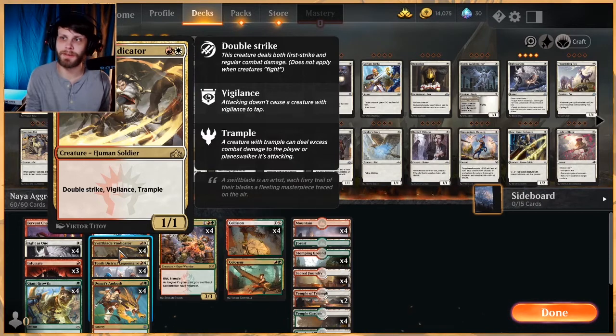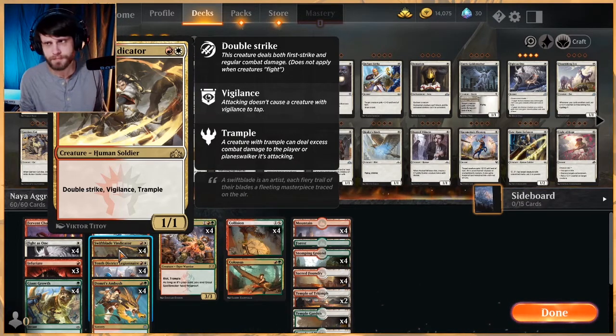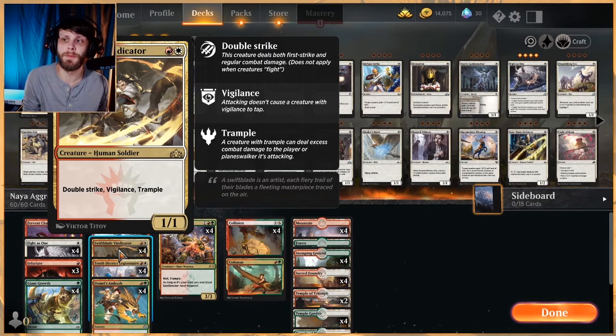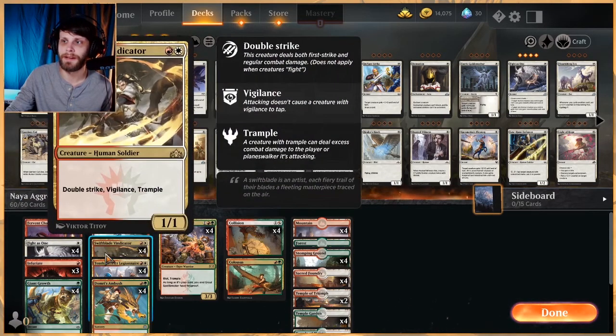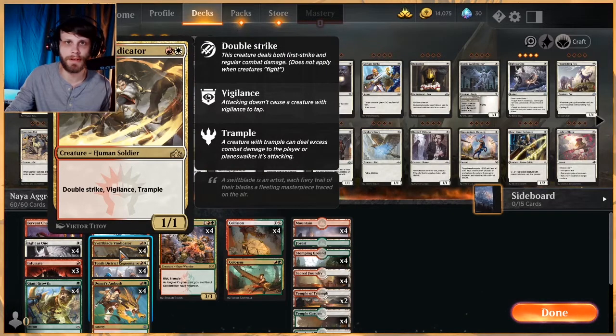Swiftblade Vindicator is in here as well. This is a card I haven't played with a ton, but I actually really like it. It's a 1/1 for 2 — sounds kind of bad — but it has Double Strike, Vigilance, and Trample. A little insane. While this does not have haste, which is very key in this deck, it does get through for quite a bit of damage. It's a huge, huge target. You pump this up with 1 mana and all of a sudden it's a 4/3 with Double Strike, Vigilance, and Trample — it's going to be doing a lot of damage. Very quickly out-of-hand kind of card.